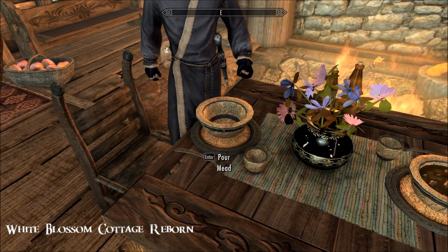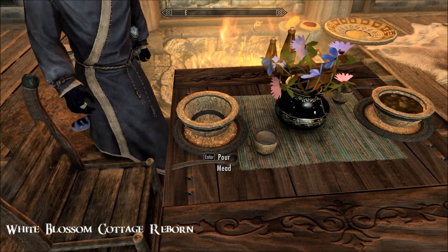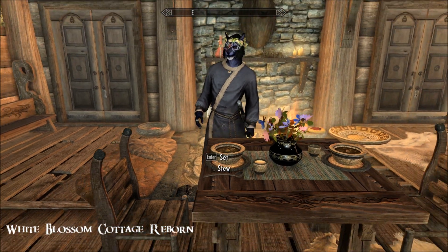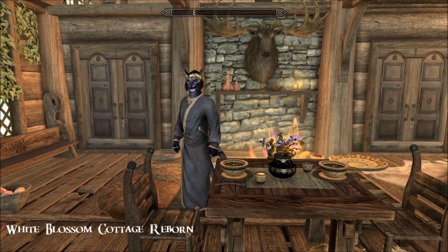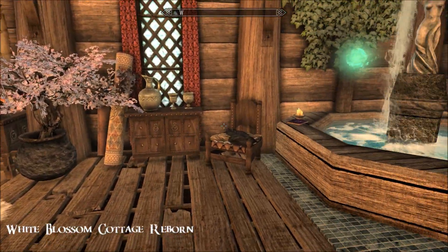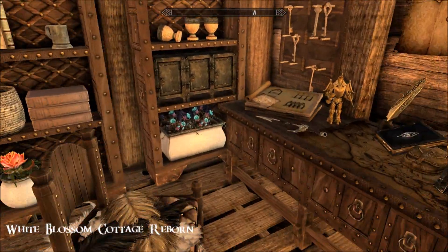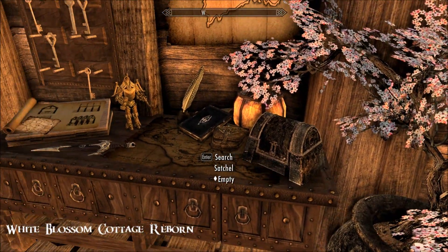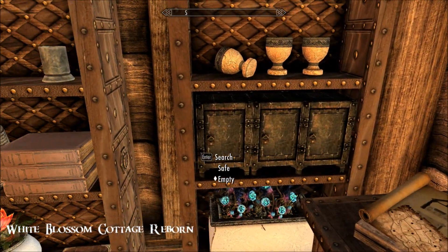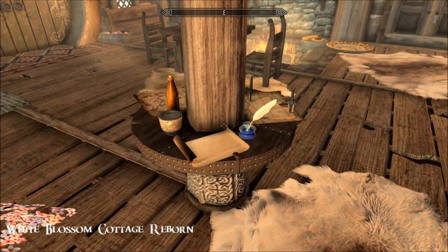Nice bowl of stew and mead. There's named storage and plenty of it. Some safes here too — really nicely done. Cozy, cozy furniture. Look at that beautiful ink pot.